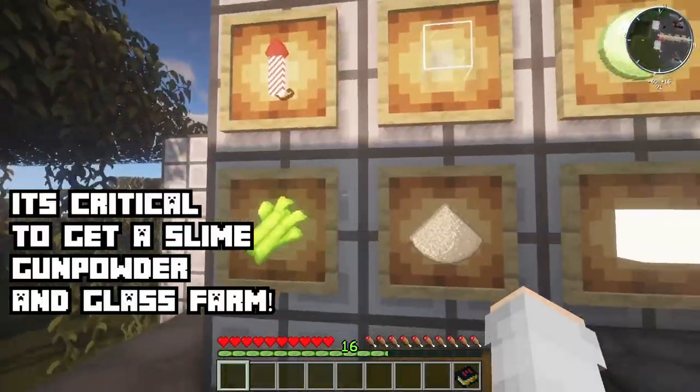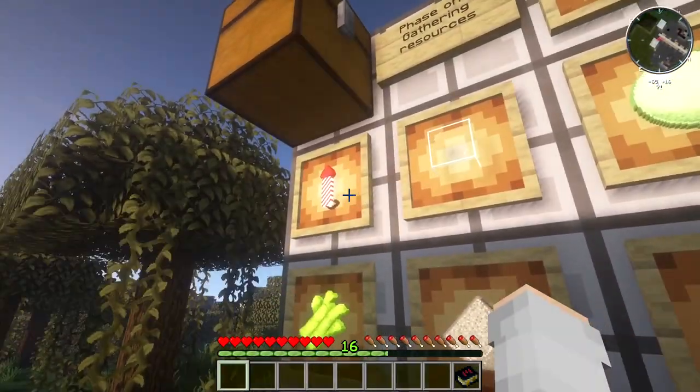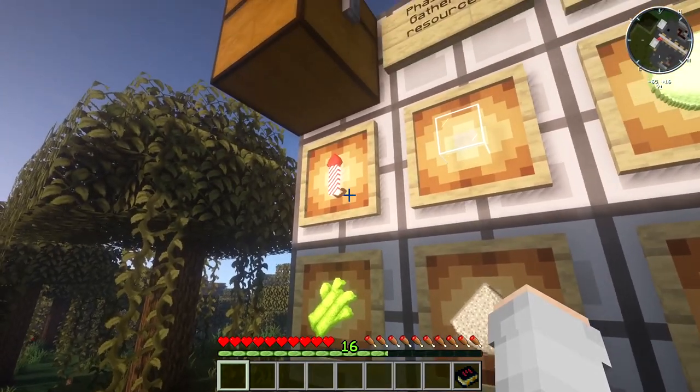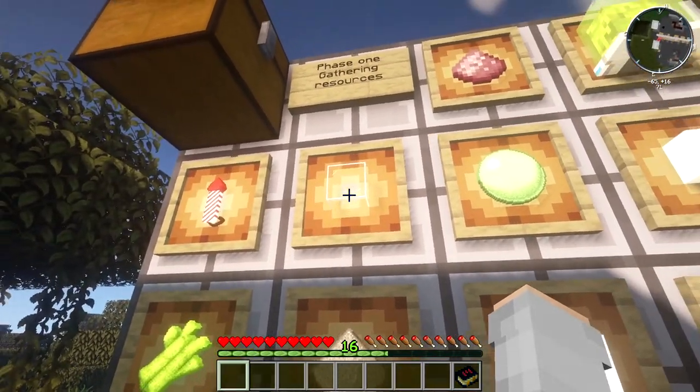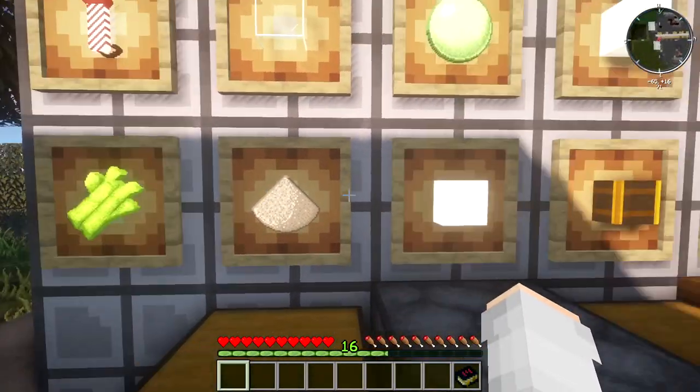First off, you're going to want to have some farms up. You're going to need a factory farm for making fireworks, and you're going to also make glass, like lots of glass. And you're going to need slime blocks and gunpowder. Really important.